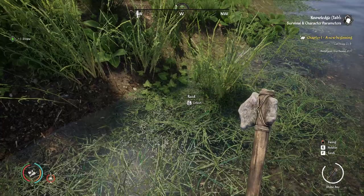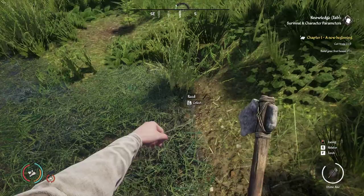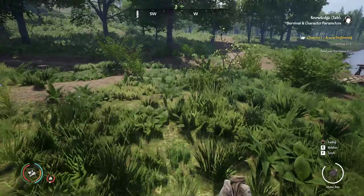We got the reeds. We got straws, but I would get some more because you never know. Plus you can sell these and you're not going anywhere anyway — just keep holding down the E key. Now we've cleared off a nice little track here. Now we're going to build the first house, but we've got to cut more trees.